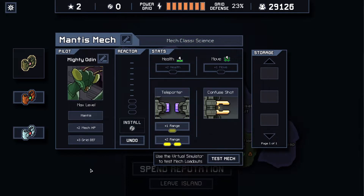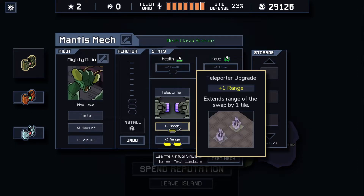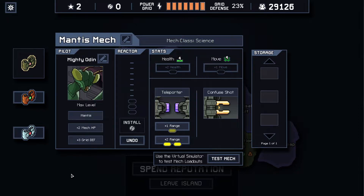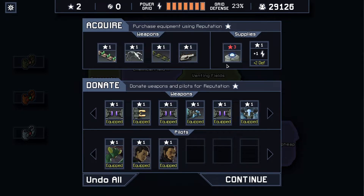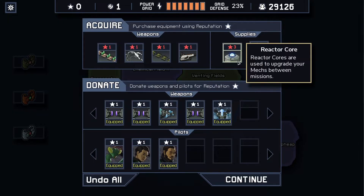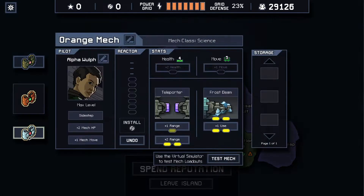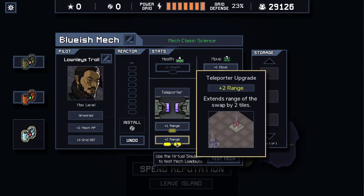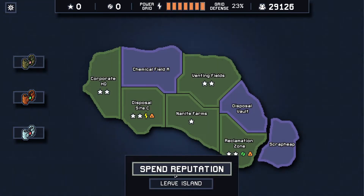Range, range, range — movement is also good. But I want everyone to have maximum movement. Teleports are probably worth more than a movement upgrade. We've not needed confused shot at all — if we sell it we can get another reactor core. So I'm going to sell confused shot to get another reactor core and get more movement on our blue mech. Now both of these guys have five move and maximum teleport range. The mantis mech has one less move but they can still hit and teleport. Beautiful — leave island.